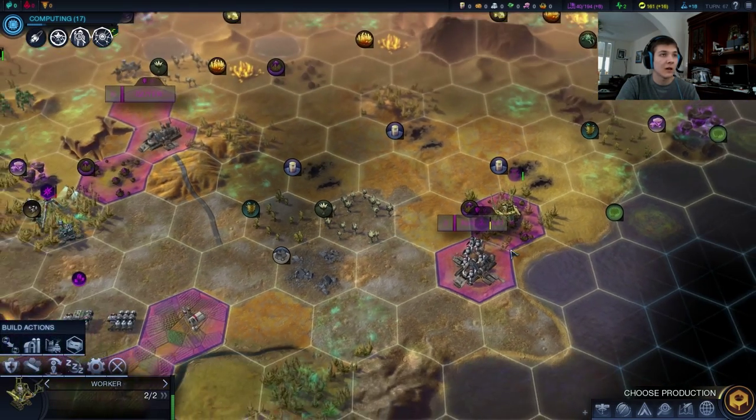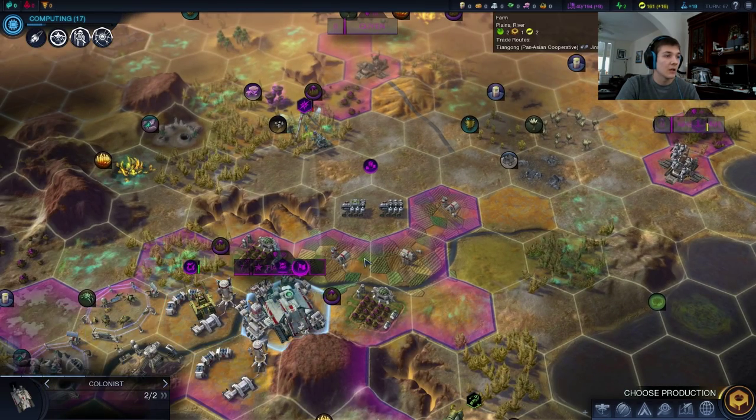I don't really need to be working too much on these roads because our workers are already so good that they're completing them in two turns. We got a veterancy on our soldier — let's give him the discipline and send him into the outpost to heal up. And we can have this guy start cutting down the forest and making way.